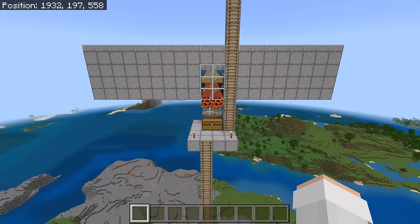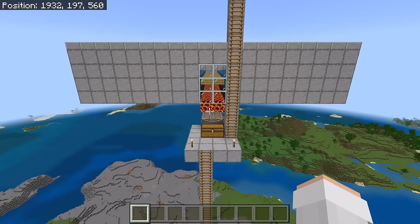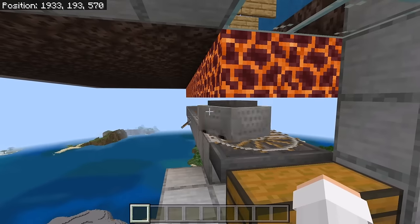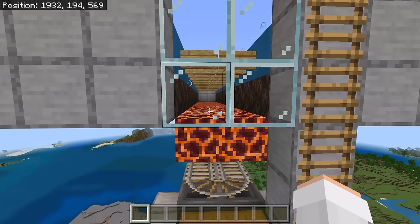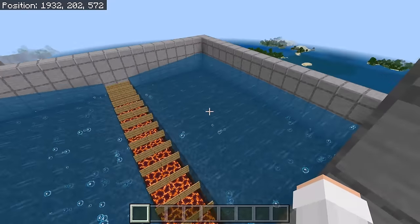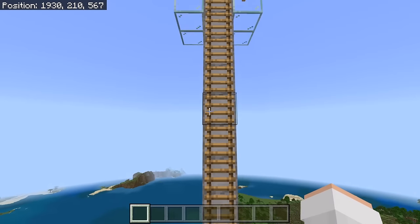I am now going to do a quick fly around so that you can check and make sure you've made this farm correctly. Over here, there should be this minecart hopper collection system. In the middle, there should be those magma blocks. The water should look like that. Finally, up here, there should be this AFK platform.